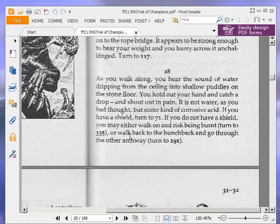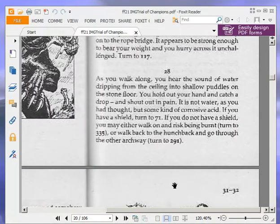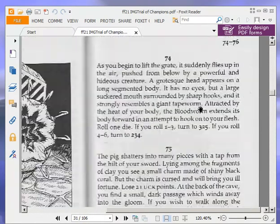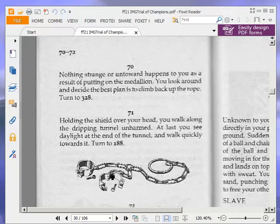If you have a shield, turn to 71. If you do not have a shield, you may either walk on and risk being burnt — or rather dissolved, since acids corrode and dissolve rather than burn — turn to 335, or walk back to the hunchback and go through the other archway, turn to 291. Don't walk back to the hunchback because he was lying. We do have a shield, so we are turning to 71. Holding the shield over your head, you walk along the dripping tunnel unharmed. At last you see daylight at the end of the tunnel and walk quickly towards it — turn to 188.